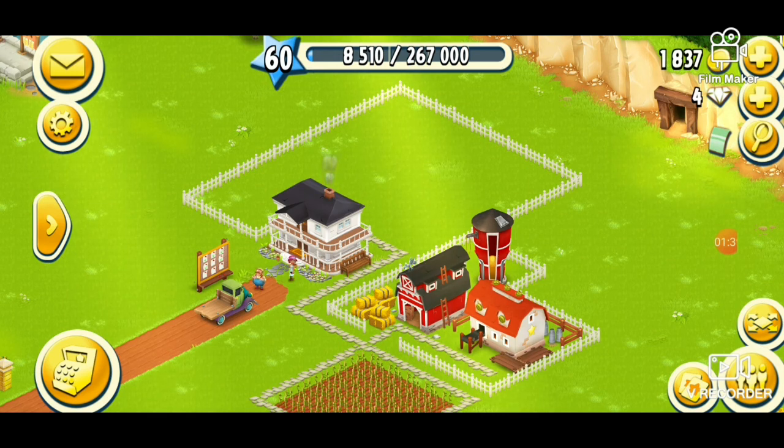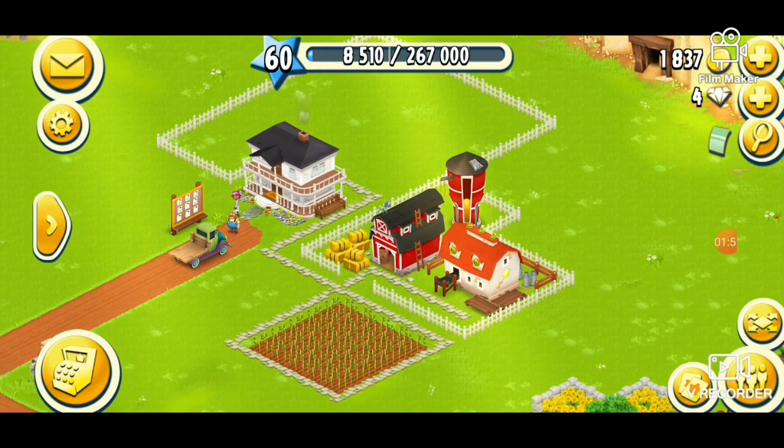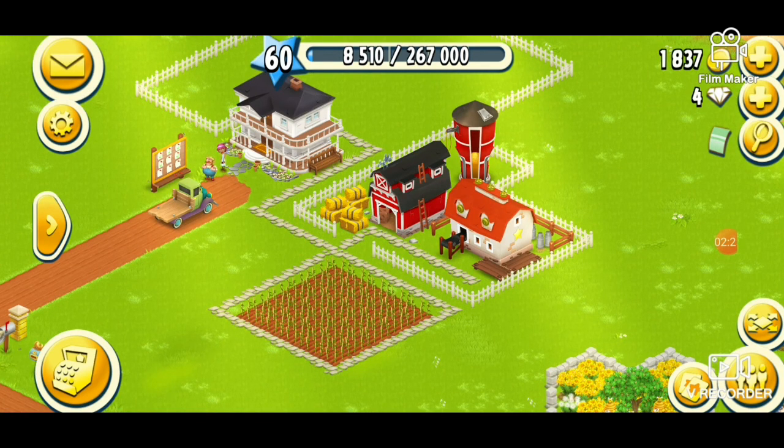So for all those low level players, what I'm going to do today - especially for Jasmine - is a design around the farmhouse. I've already incorporated the barn, silo, and creamery in a little fenced area. I'm using all stuff for low level - cheap coins - and the stone path you get is very cheap but looks quite effective.